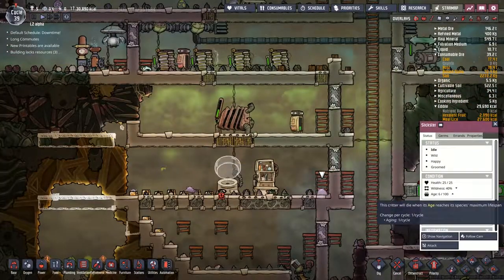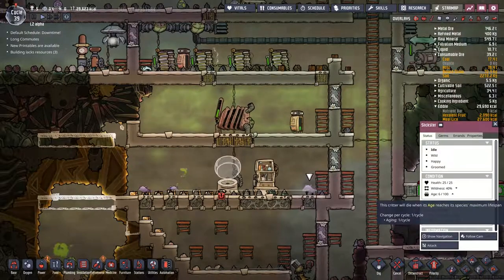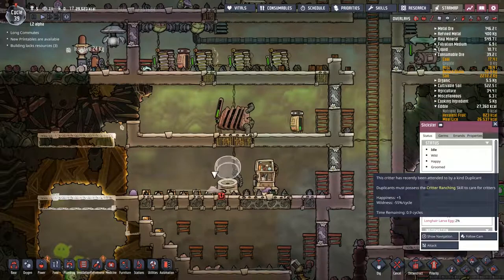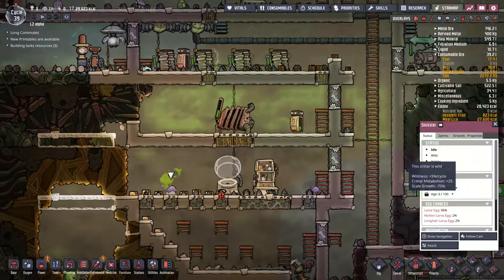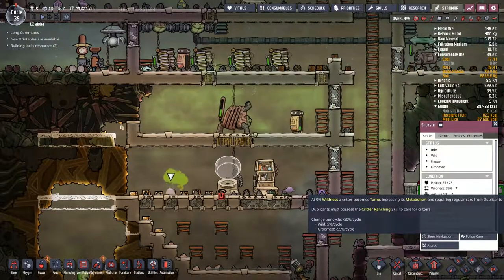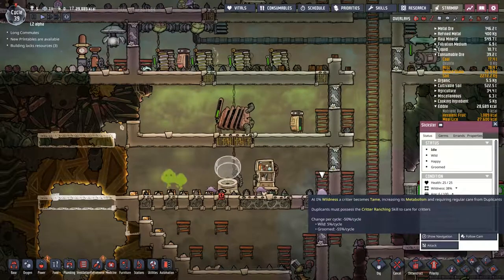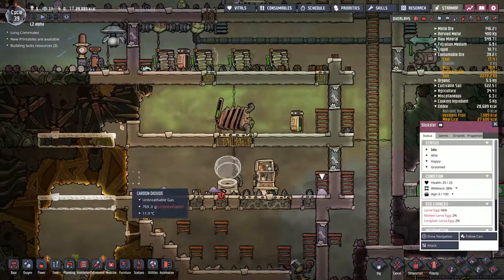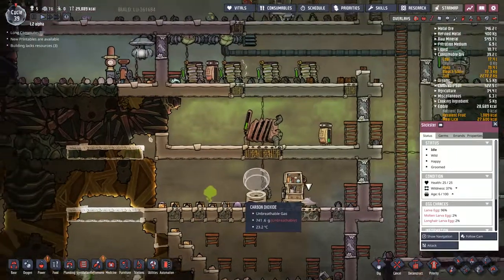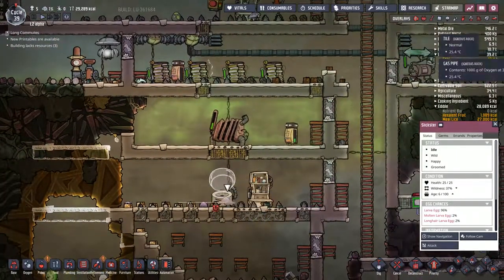Cycle 39 and now the slickster has grown up into an adult. I don't know whether that happened at five or six cycles, but it has happened indeed. We are wild but groomed. Let's have a look at the wildness score — 39% and dropping down severely. The reason we want these guys to be not wild, or as we call it, tamed, is so that we can get more eggs. Eggs are definitely what we're after — eggshell in particular. I feel like we can also get some more mobs in here, though I'm not sure how many more we could fit in.